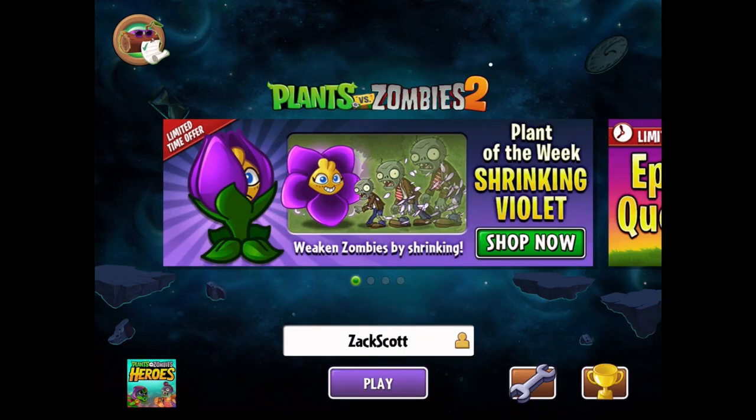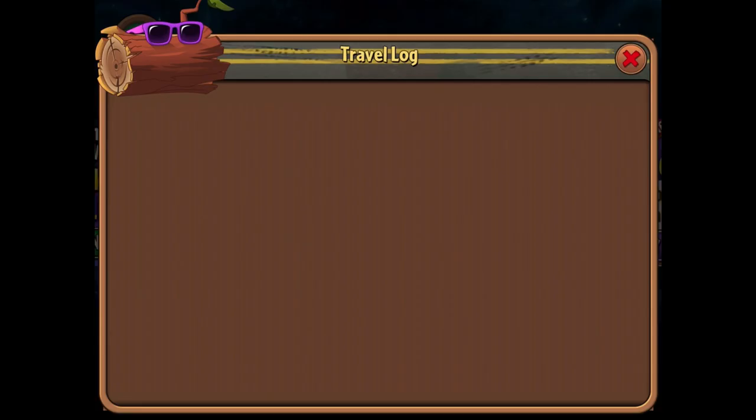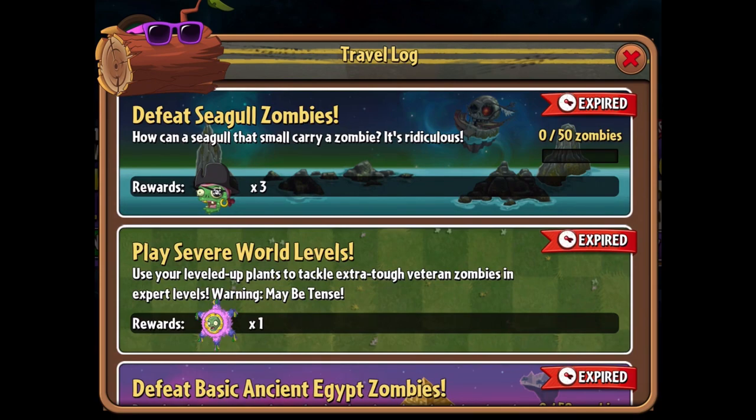What is up guys, Zach Scott here playing Plants vs. Zombies 2. This week's plant of the week is the Shrinking Violet. You can weaken the zombies by shrinking them. With the Epic Quest, you can get 60 seed packets, which will level up my Shrinking Violet.